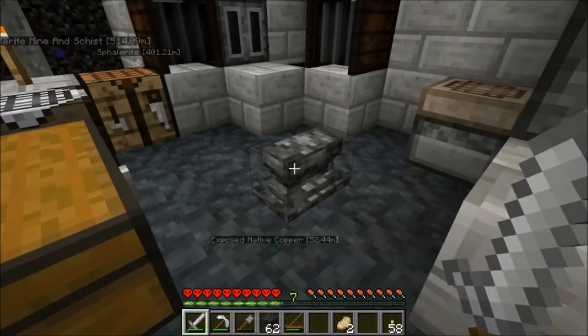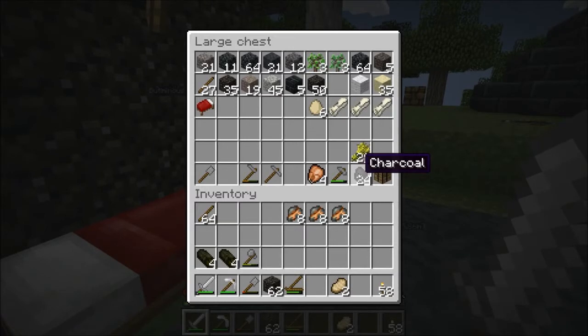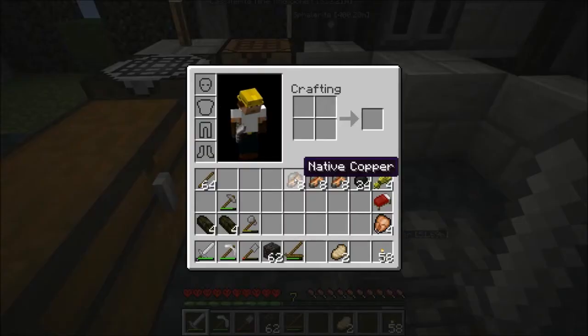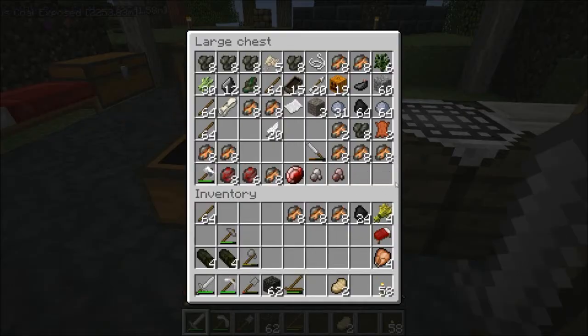We need a copper anvil - that's going to be important to us. We are going to make a copper anvil by making copper ingots, and we've got native copper. We're going to need seven double 2x copper ingots, so that means we're going to need 14 copper ingots, and we have enough - we've got 15 of these, so that'll be just enough.